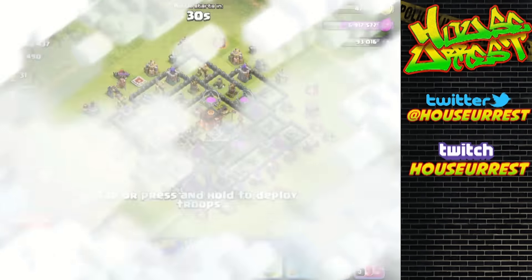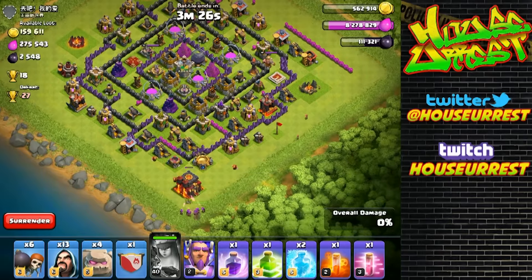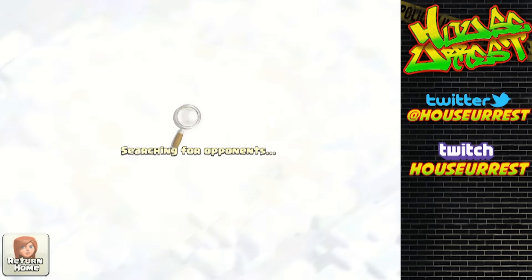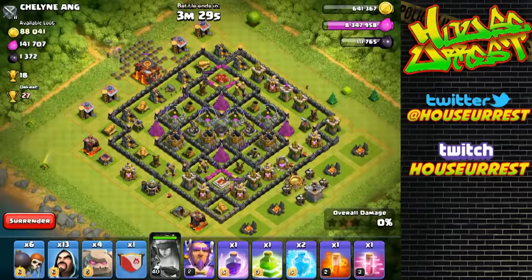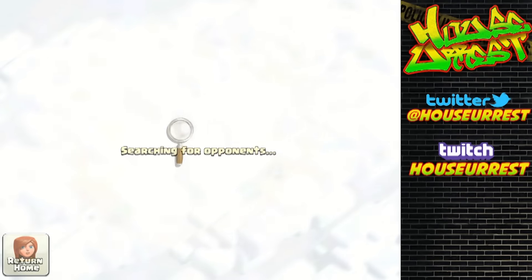As you may or may not know, since the update they've changed farming so you can't just put your Town Hall on the outside and get a free shield. It's now based on the percentage of your base that is hit and how many stars they get - that determines how big of a shield you're going to get. The Town Hall is now a storage.